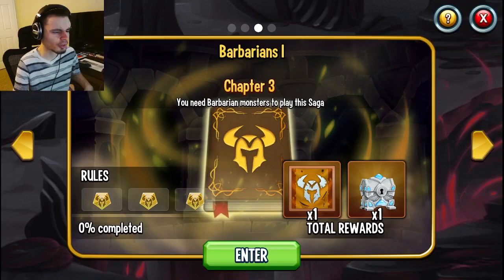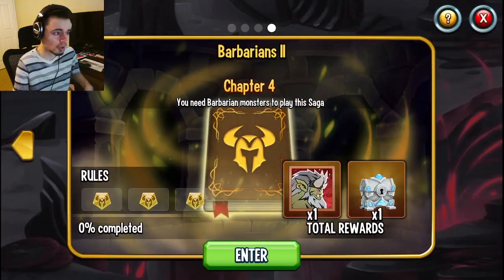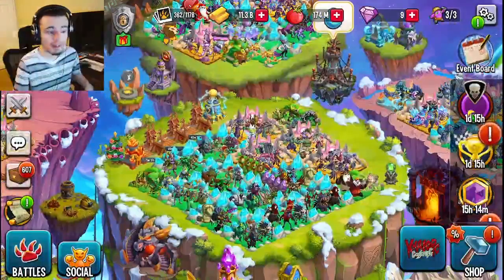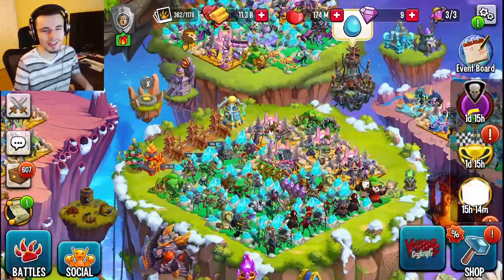You can also do Barbarians 1 to get that cool ancestral relic. But of course, Barbarians 2 is the one that gives gems right now, and then when this one is over, a new one will be here to give more gems — and I believe that one will be a brand new book. Definitely be on the lookout for that, and definitely go and do the Barbarians book while you still can. I'll see you guys in the next one. Remember to like, share, and subscribe. Goodbye.